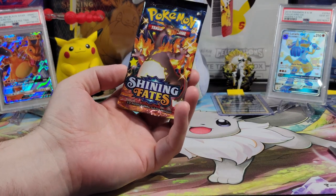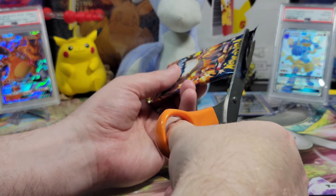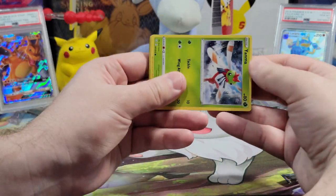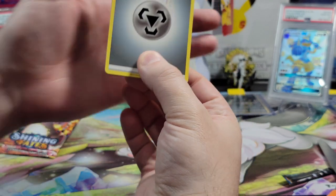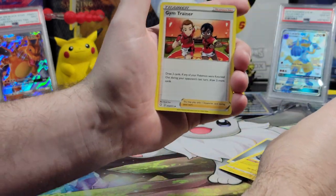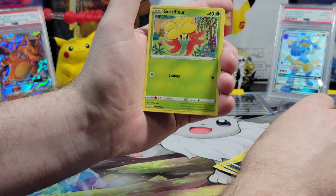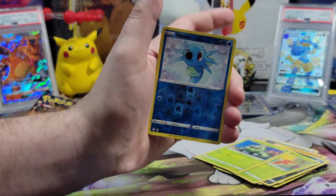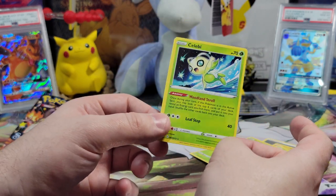Last pack magic — let's get that Charizard. We've already gotten three shinies, but you never know. I would take anything amazing in this last pack. Energy guess: Grass? Fire? Aldegoss, Luxio, Gym Trainer, Yanma, Trapinch, Nickit, Gossifleur, Cacnea, a Reverse Holo Mudbray, and a Celebi non-holographic. Not what we're looking for — dud.